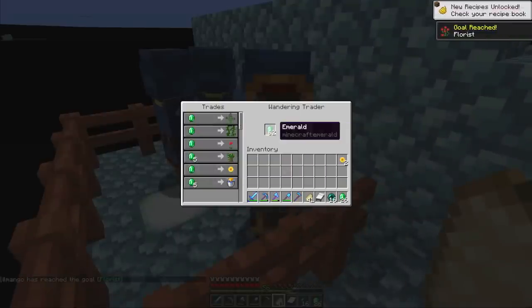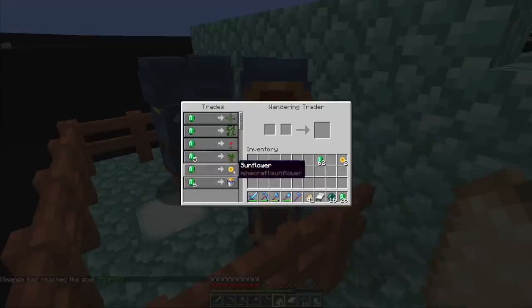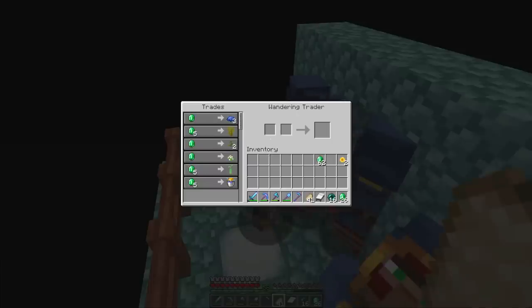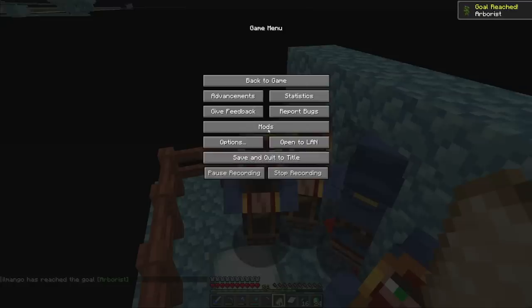Got the first item and only have two left. We also got an advancement for buying all types of tall flowers from the wandering trader. The next guy has proper ghouls - awesome! Going to buy some of those, and now we get the advancement 'Arborist' for buying all saplings from the wandering trader.